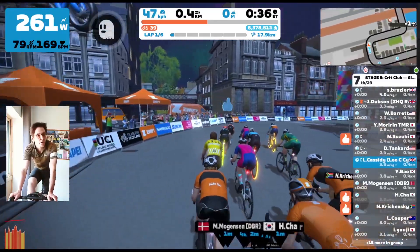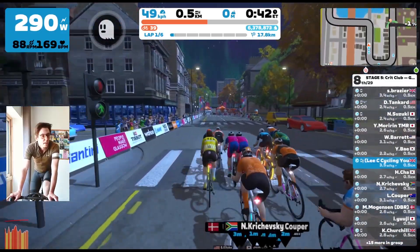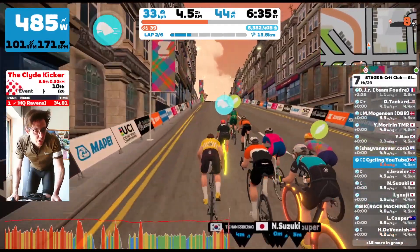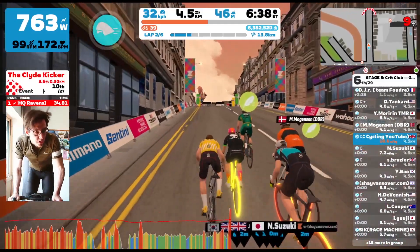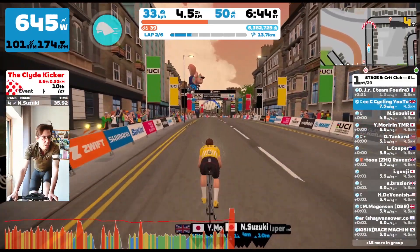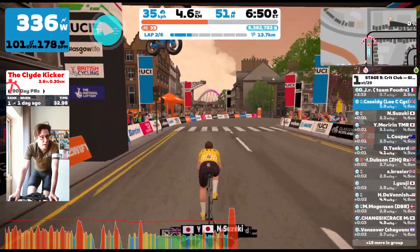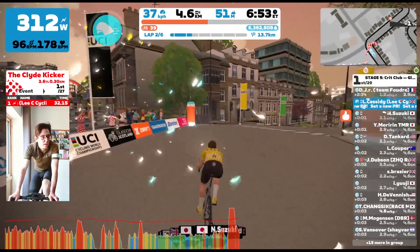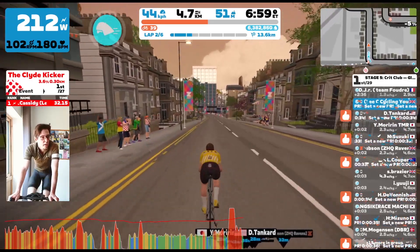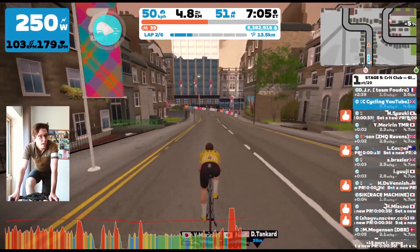Throughout the first two or three laps I just keep doing that. When we get to the second lap and come to the Clyde Kicker, I put in an effort — hitting orange numbers — partly to drive things along but also to see what it does gap-wise. It was quite encouraging: the gap starts to grow, especially as you crest the hill where people seem to ease off.